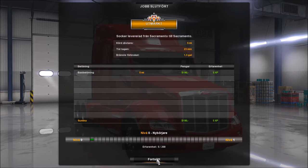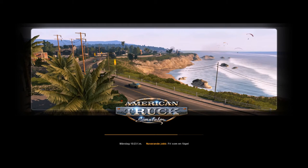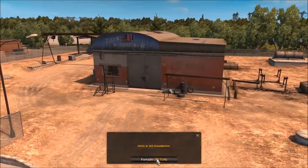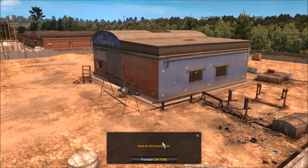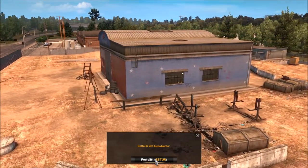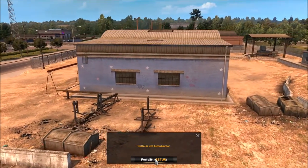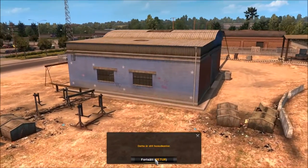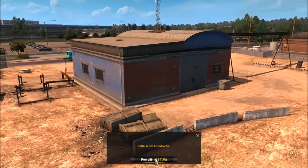So now this game starts for real. Here we have a garage from our main office in Sacramento. Take a view of the place. Now we start the game for real.